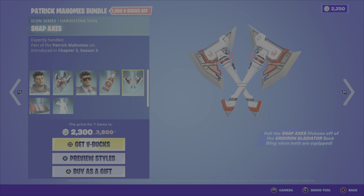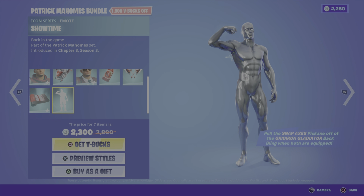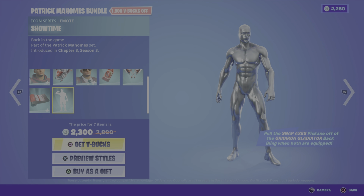As you can see, we have the Patrick Mahomes items in the shop tonight. Very exciting — NFL quarterback, superstar, no doubt. So let's check out the gear. The Patrick Mahomes bundle obviously includes the outfit. Comes in four different styles. Check out these styles. That's a hilarious helmet he's got on there, ready for battle.